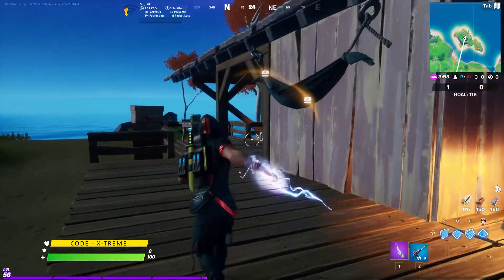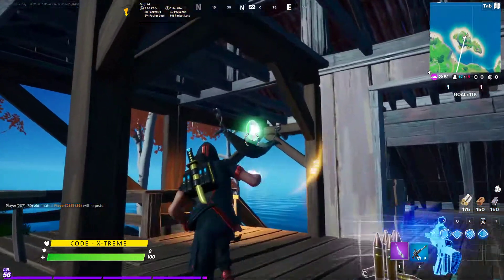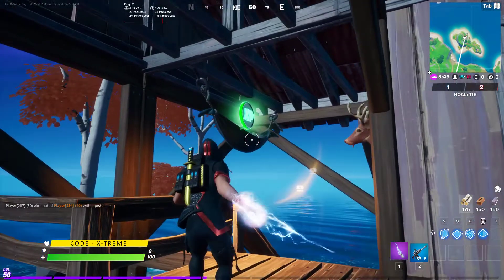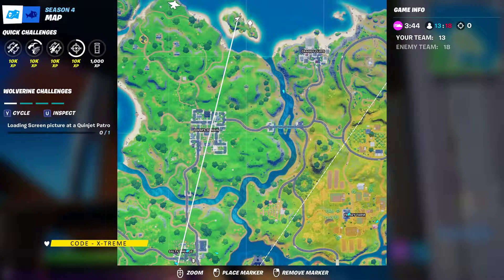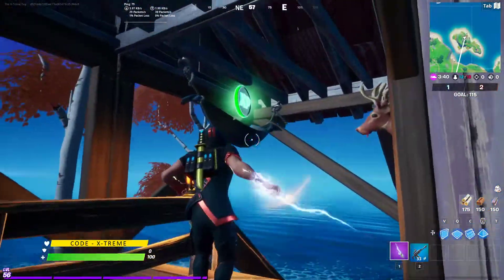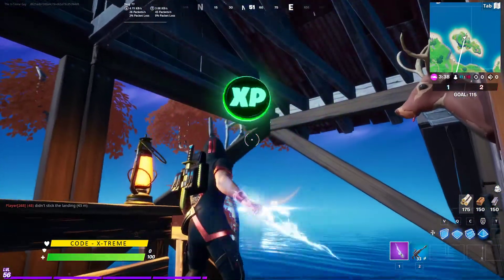Our very first XP coin is located right over here. These are all the green coin locations — if you guys want to know about all the locations, I'll be making a video about it soon. This green coin is located right inside this island, inside this house. Just go ahead and break this thing and collect it.